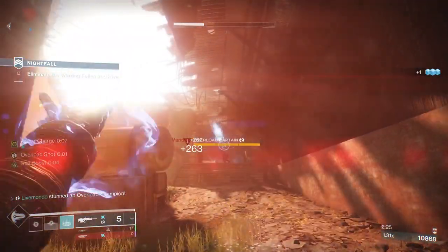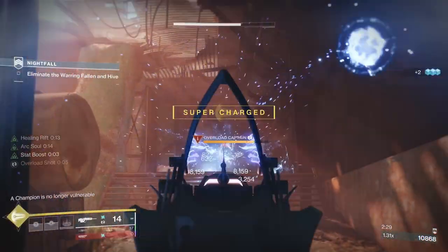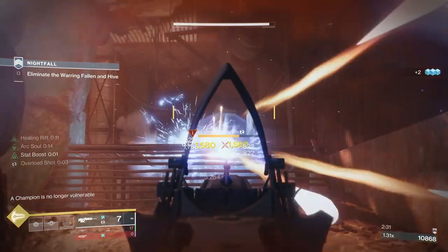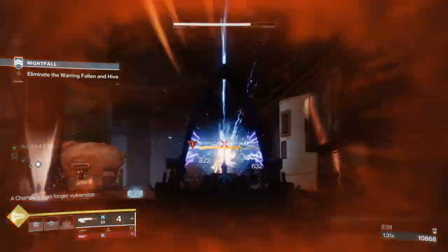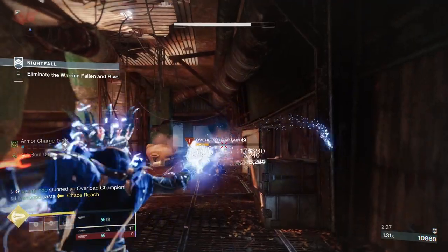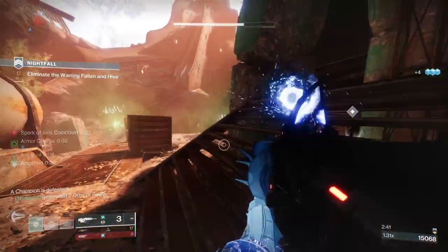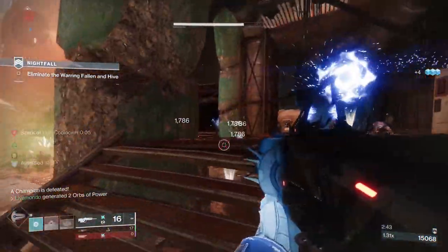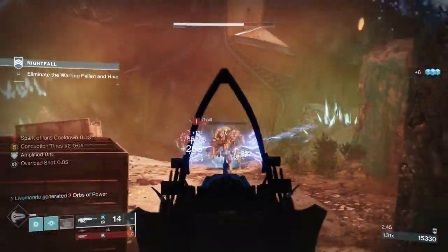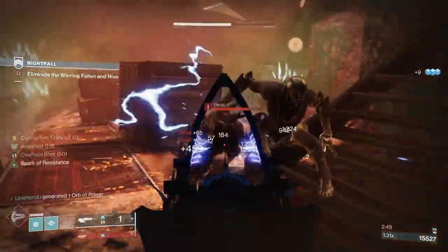A friend of mine, big shout-out to Lamax, has been using these forever and he's always banged on about how good the Arc Buddies are. I never really bought into it. But they are — they're very good this season. For the ability spam, getting the grenades and rift to come back, the Ionic Traces are very good for that. The Seasonal Artifact has some stuff that buys into that as well.